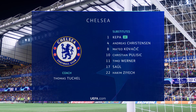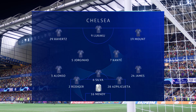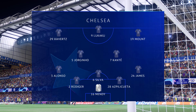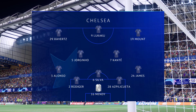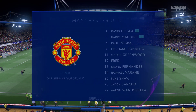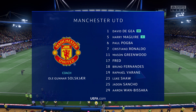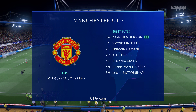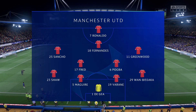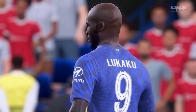N'Golo Kante starts alongside Jorginho in the centre of midfield, and operating in attack today is Romelu Lukaku. Here's the line-up for Manchester United: David De Gea starts in goal, Harry Maguire plays alongside Raphael Varane in central defence, Paul Pogba plays with Fred in central midfield, and the starting role in attack is handed to Cristiano Ronaldo.